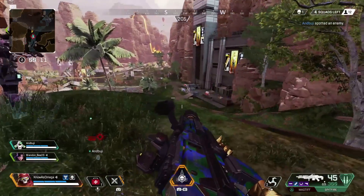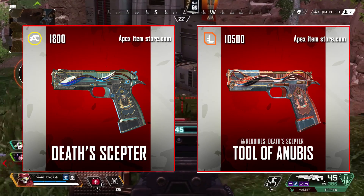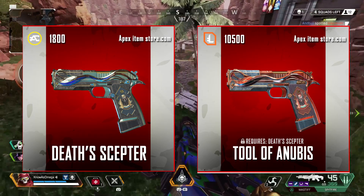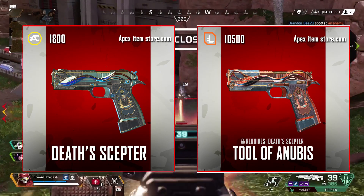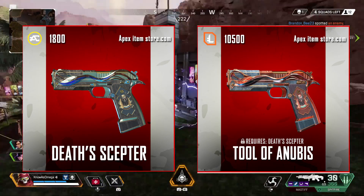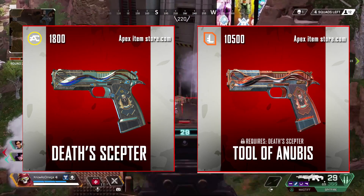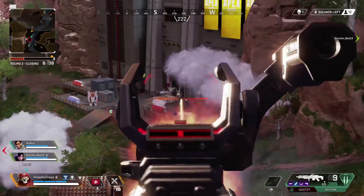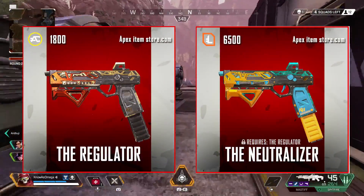Now we're finally in the pistol category. For the P2020, Tool of Anubis is the best exclusive skin — it looks absolutely beautiful. I love the design and the Anubis head on the gun; it's a really dope looking skin. Unfortunately it requires an 1800 skin called Death Scepter. It's kind of unfortunate that pistol skins are the same price as other skins, since we all know there are so many better guns than these pistols.